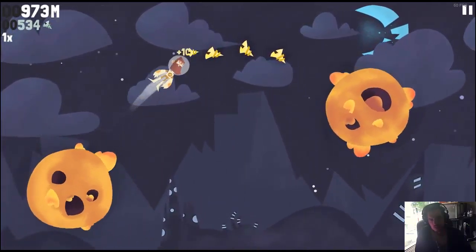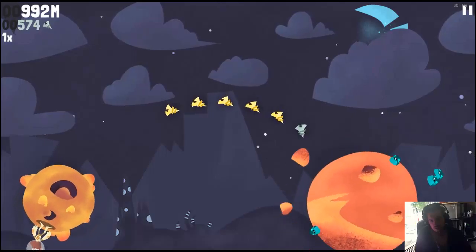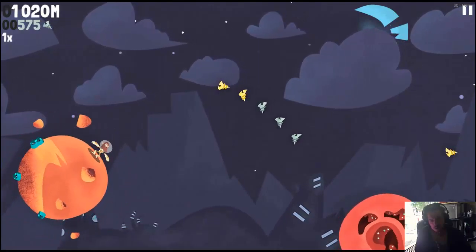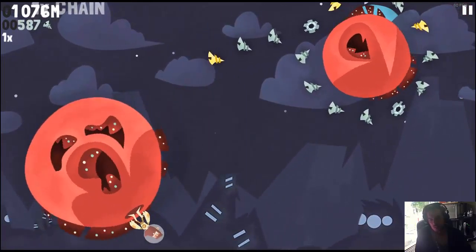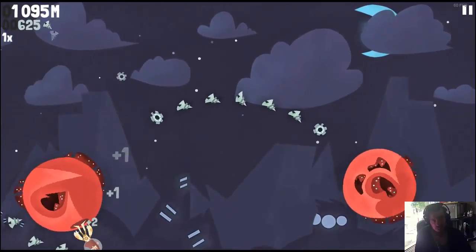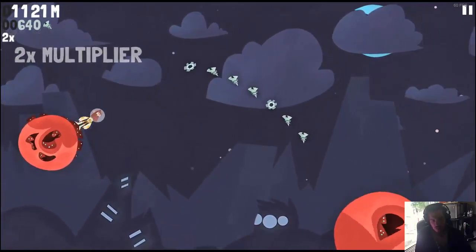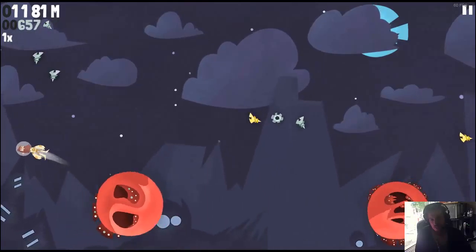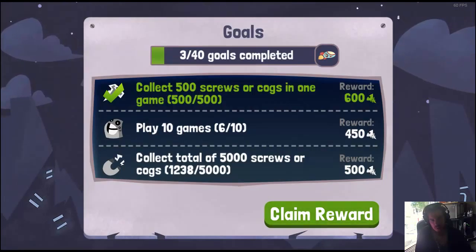They're gonna throw other planets and other hazards at you. We're almost at a thousand meters — kind of want to make it. It's a shame that the spinning faster of planets and the timer on the jump are basically meaningless, because you can take as long as you like — the timer can't run out on you. There's no real pressure, just an illusion of pressure. The only thing you need to do is jump correctly.